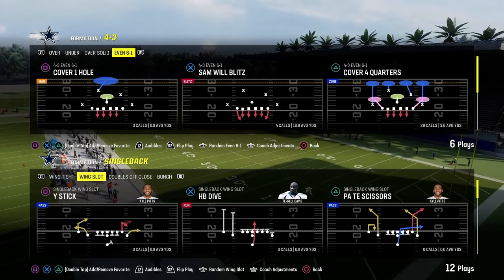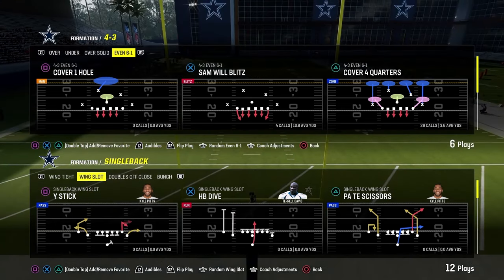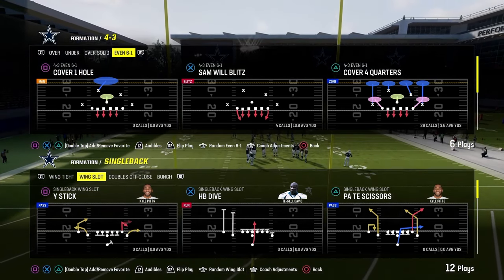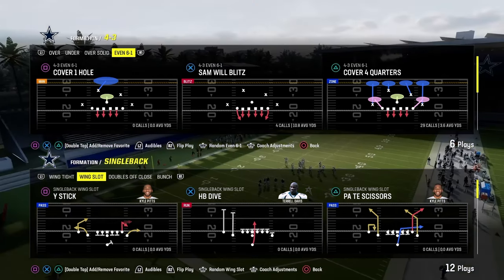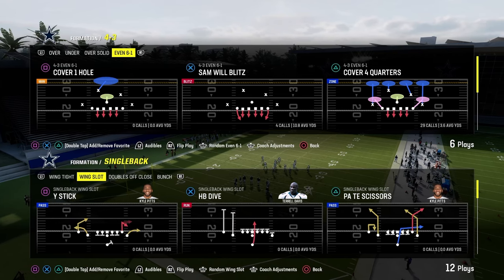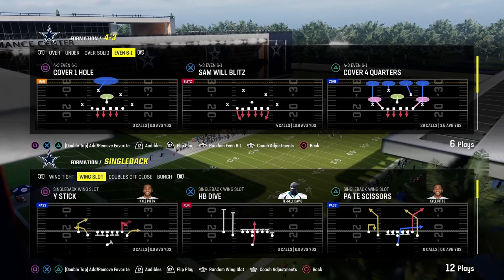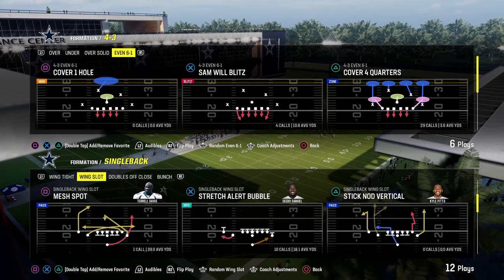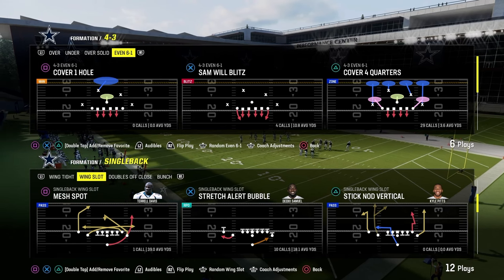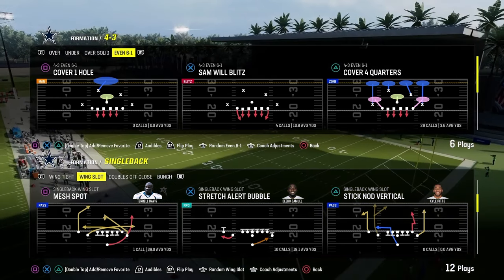Today's video we're going to show you how to stop pretty much every meta run in Madden 24, at least from under center, so that you can have a really good defensive system. We're going to first start out with wing slot out of the Colts playbook and get into some other playbooks as well. The primary defense we're going to be utilizing when they go to an under center run set is the 4-3 Even 6-1 for this video.